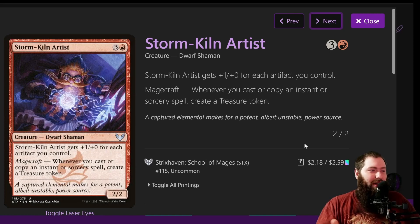Storm-Kiln Artist is four mana for a 2/2. It gets +1/+0 for each artifact you control, which typically doesn't matter — it's just a 20-power, 2-toughness creature with no evasion, no trample, no flying. What really matters is: whenever you cast or copy an instant or sorcery spell, create a treasure. You're going to be casting tons of instant sorceries, you're going to get tons of treasures. Those treasures normally would get consumed, but this deck typically doesn't crack them — just use them for Galazeth's tap ability.